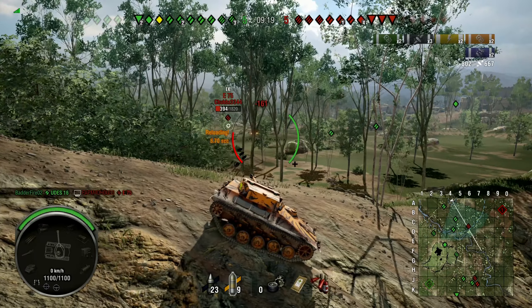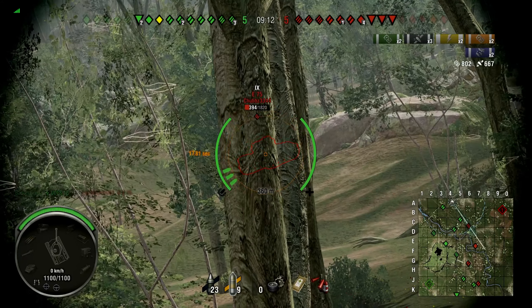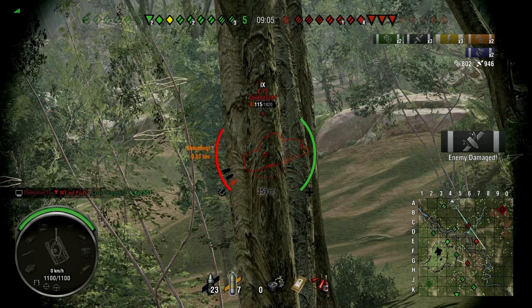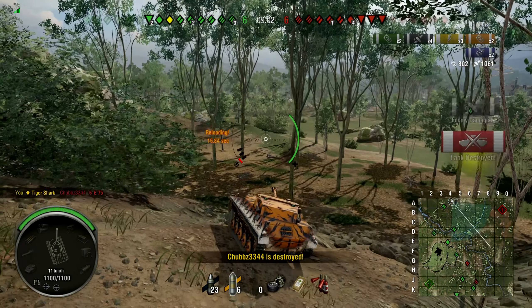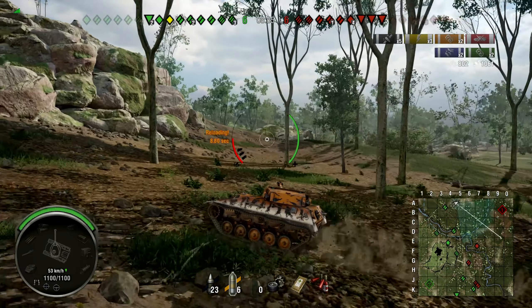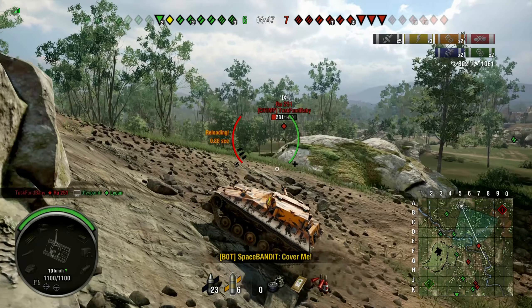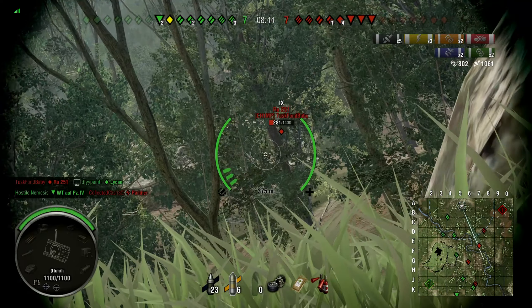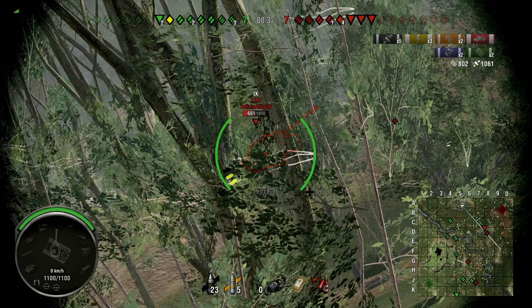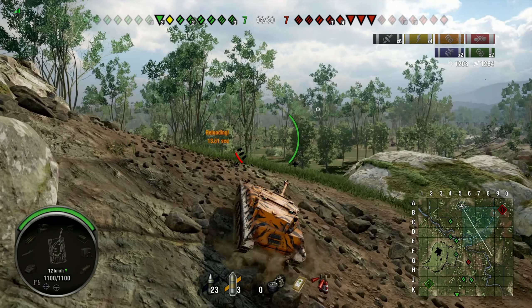My spotting job here is almost done. We put a few shells into the E75 to get him out of the game, and now we're going to move up, continuing up the north side of the map. There are nice terrain differences here where you can hide and poke out — it works for any type of tank. I needed to take out that light tank since he was spotting our team, but unfortunately we missed the shot.